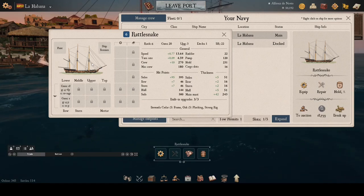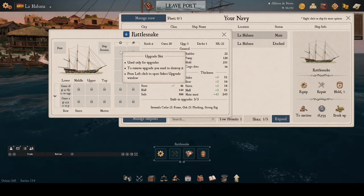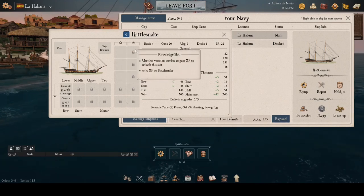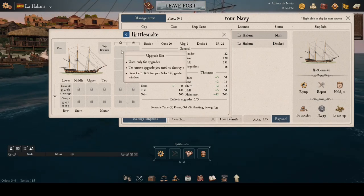Medium cannons are plentiful and cheap. Long guns and carronades are crafted by players, so they are less plentiful and more expensive. We are going to load the biggest medium cannons our ship can take, which in the case of the Rattlesnake is 18 six-pounders on the lower deck.